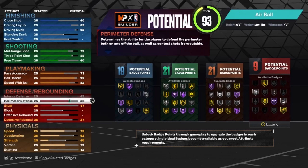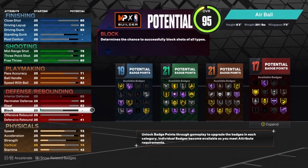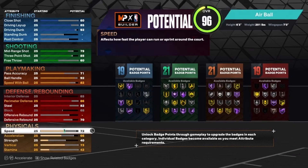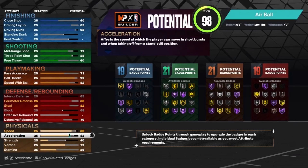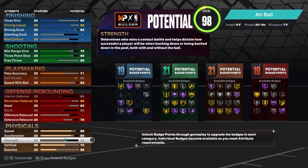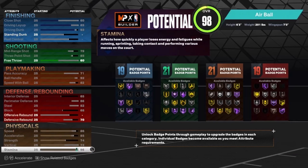For the defense, you want to max out the interior defense, put the perimeter defense up to an 86, get the steal up to an 82, max out the block, and put your defensive rebounding up to a 70. That will give you 19 defensive badges — really solid badge spread. For speed, put that up to an 86, acceleration up to an 85, then max out the strength to get that Bronze Bully, and put the vertical down to 72.